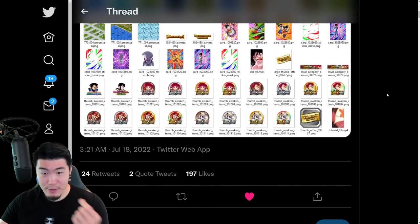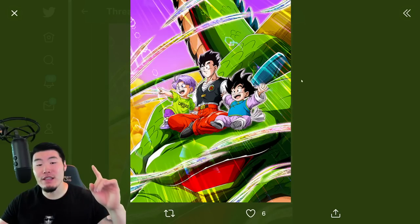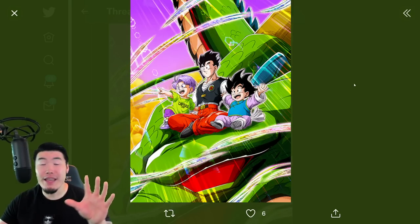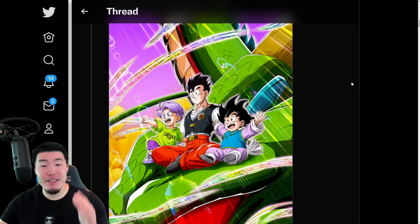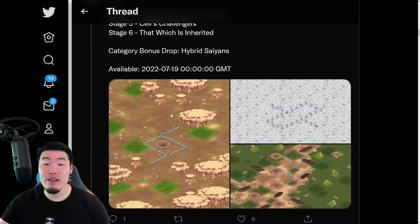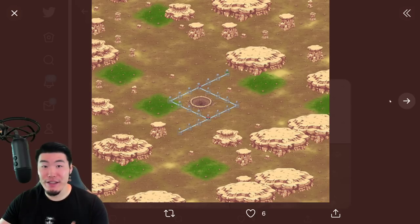With that said, scrolling down a little bit here, we are starting with the assets for the token awakening of LR Gohan, Goten, and Trunks. Most of you guys probably know that this unit does eventually get an EZA, but that's not happening until Part 3 of the celebration. So we have the LR Gohan, Goten, and Trunks, along with the new stages for the event, one of which does give the Awakening Medals for the LR form.